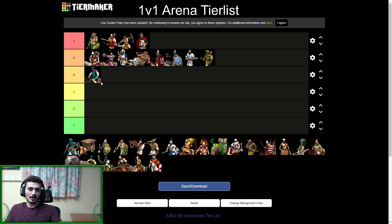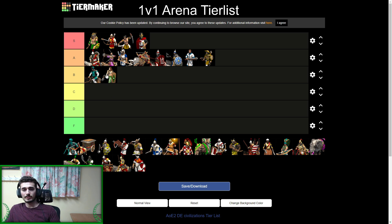Next up, Celts — I was thinking A tier. Great economy with fast woodcutters, great siege, really powerful late game. The lack of bracers is a bit hindering. They're a bit of a one-trick pony — really good boom into halb and siege, similar to Slavs. But Slavs have bloodlines and strong cavalry plus the Boyar, giving them more options. Celts feel a little too one-dimensional with siege and infantry, so I had to drop them to B tier.